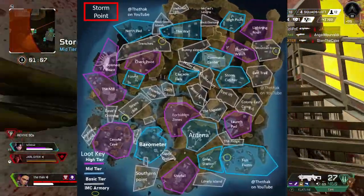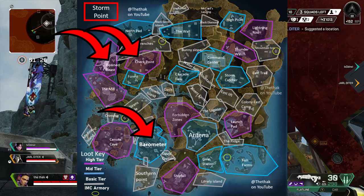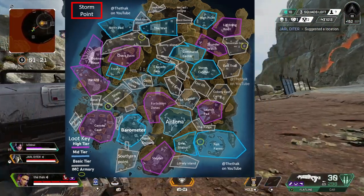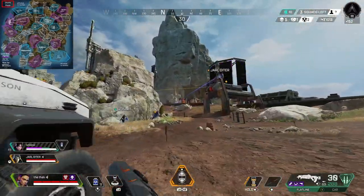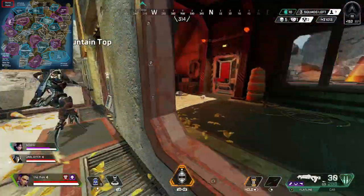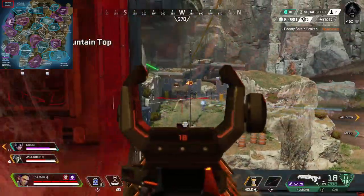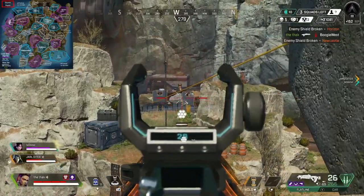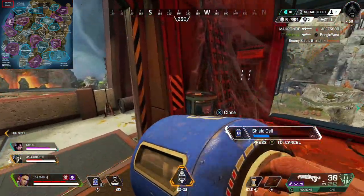My favourite places to land for ranked on Stormpoint are Checkpoint, Downed Beast, and Barometer. I like these places because they're big and have fairly spread out buildings, which allows you enough time to grab loot even if there are other teams landing there. These locations have good loot and normally have at least one or more teams landing there, which means I can pick up good kit that could take me to the end game and also pick up a few early kills. I try not to hot drop in ranked, so I'll see which of these three areas are towards the mid or end of the dropship before choosing.